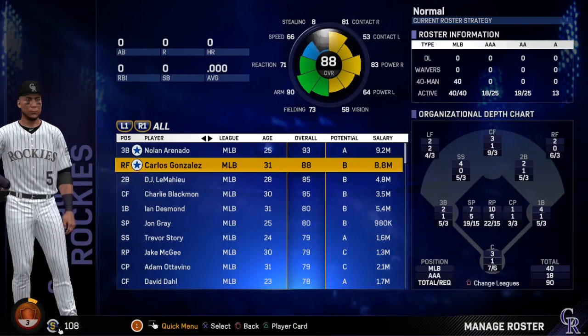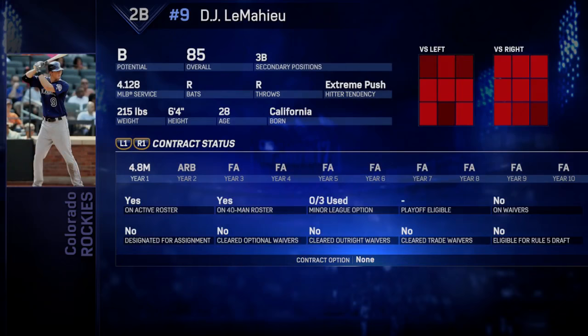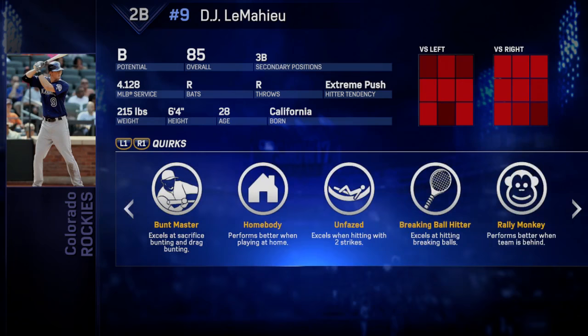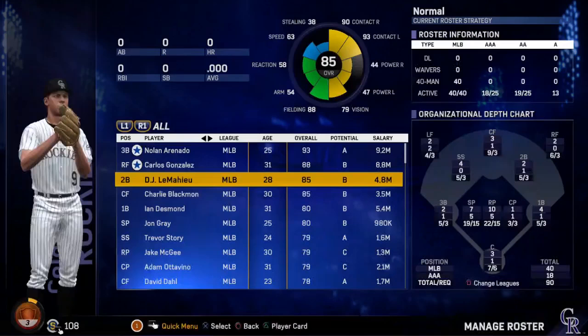Next up is DJ LeMahieu, 85 overall, 28-year-old second baseman. He's a pretty good player — his contact is really good and his fielding is great. The Rockies are a very underrated team. His quirks: Hitting Machine, excels at getting base hits; Buntmaster, great at bunting; Homebody, good at home; Unfazed hitting with two strikes; Breaking Ball Hitter just like Nolan; Rally Monkey, performs better when the team is behind; and Fighter, performs better in the 9th inning.